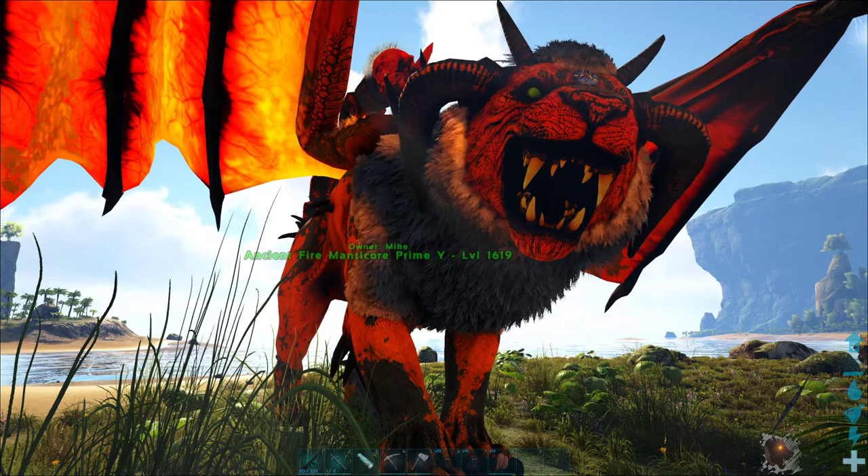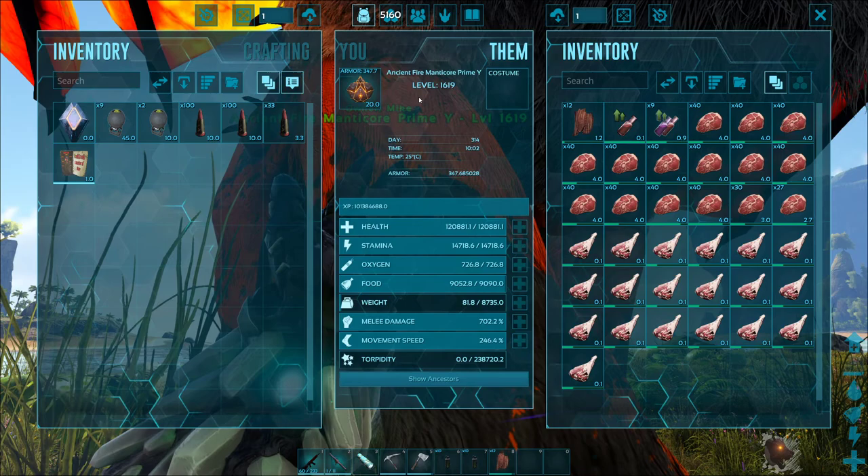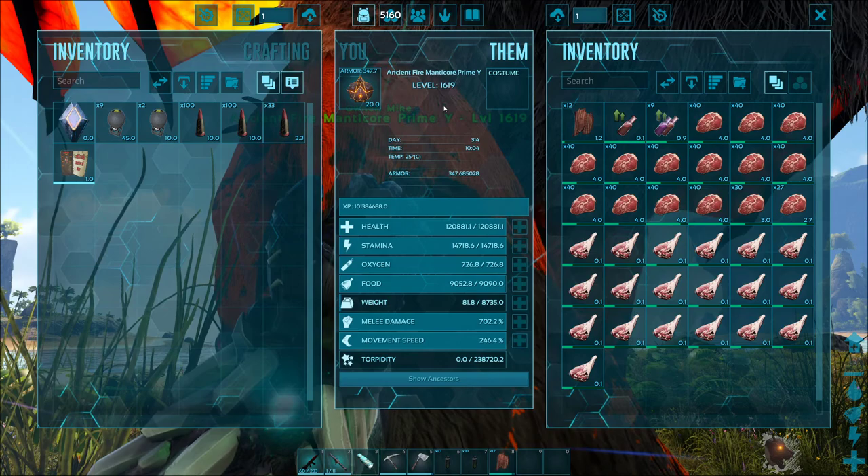As you can see, I'm on my ancient prime mana core — this is a fire mana core, a complete in-game dyno. I have the enhanced part on him; the enhanced part gives an additional 300 plus armor. As I mentioned before, you want armor above 250 when you're fighting in-game dinos.